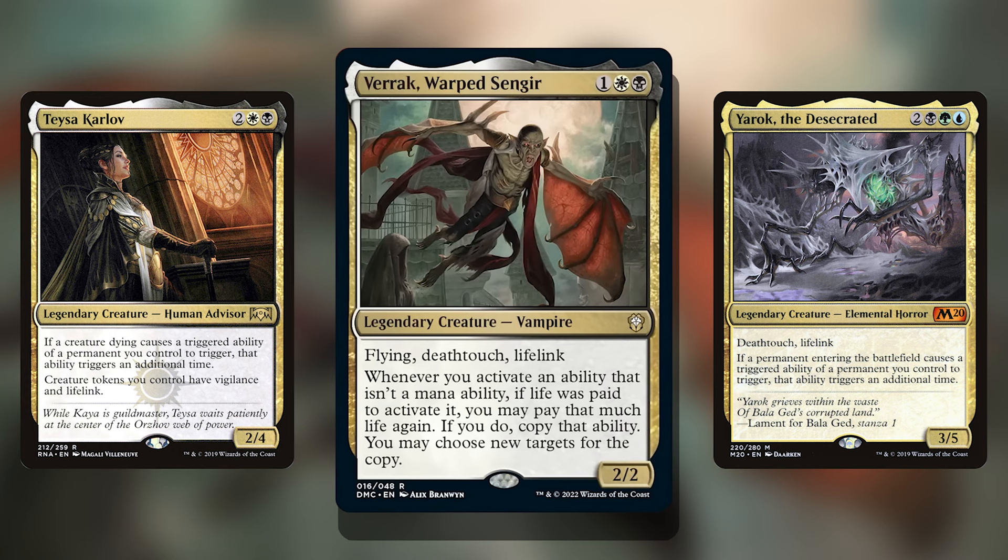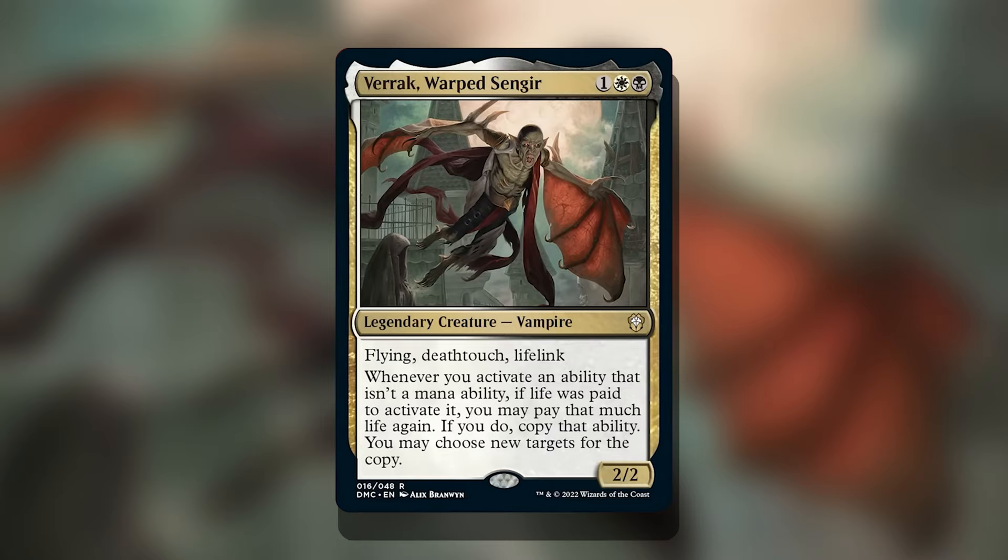This is very interesting because Wizards of the Coast likes giving us cards that double value off of ETBs or death triggers without paying the cost. Varic actually makes you pay an additional cost to get double the value. It's not all bad though, because this ability lets you get around paying additional mana — so if something costs two life and one black mana, you pay an additional two life without having to pay that black mana again, and you get double the value.